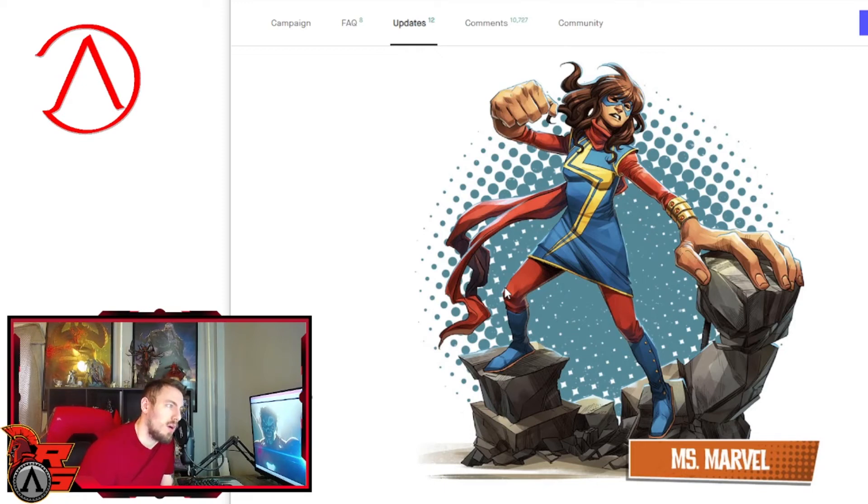In zombie mode, she can attack from two zones away using her stretchy arms to attack at a great distance. She could be annoying if there are tons of zombies or another superhero in front of you — like Thor is right in your face doing damage and she's at a distance just slapping you.